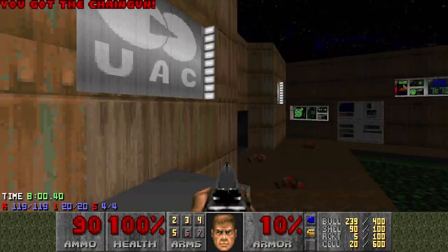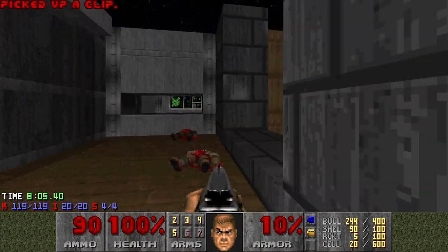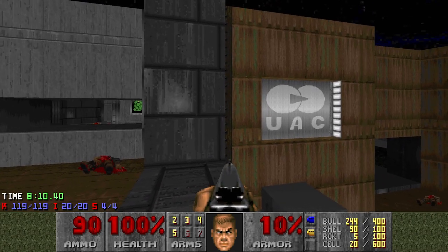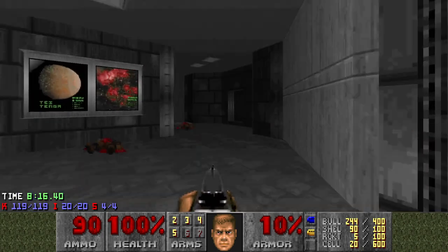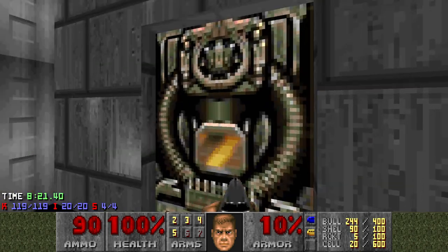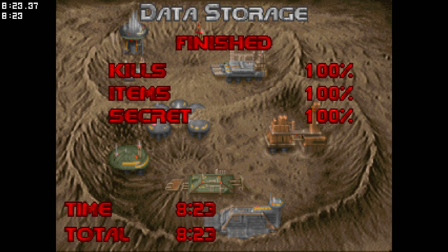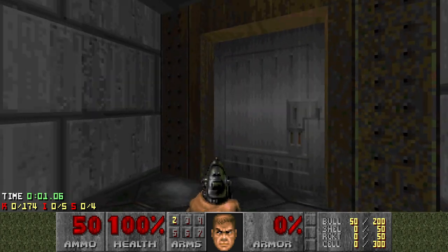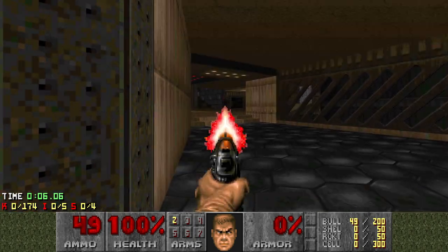It's funny - can you even see that chaingun from anywhere? No. Maybe from there - I didn't even see it before. It's just directly in the open, kind of, but you just can't see it. It's not crazy to want to jump onto those boxes. That is storage. Drilling Compound. This map actually has the highest enemy count of the entire wad. You kidding me? Even Episode 4? Yeah. How many people does it need to take to operate a drilling compound? A lot. 174.